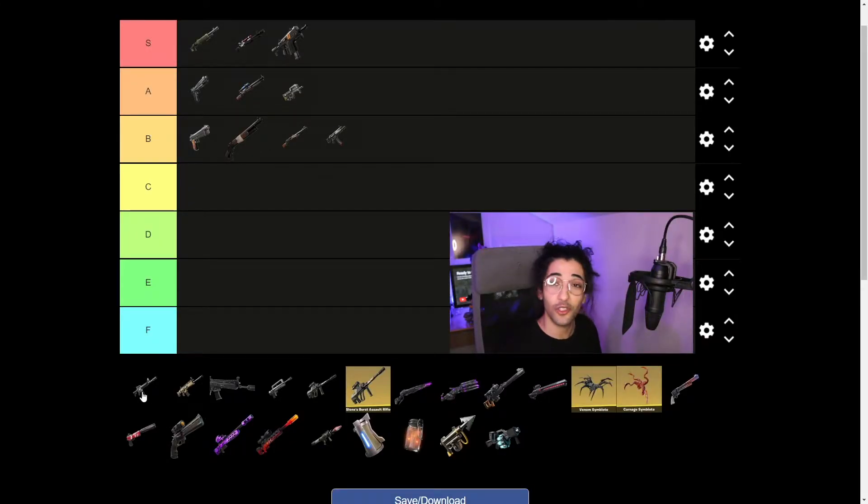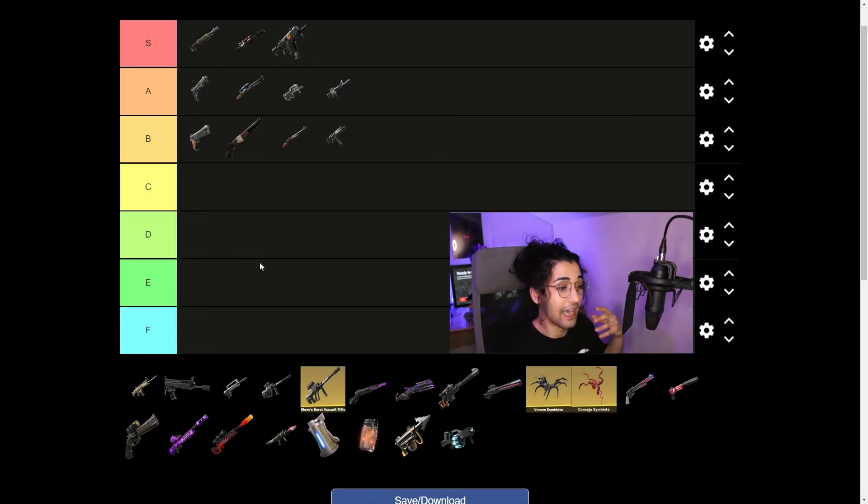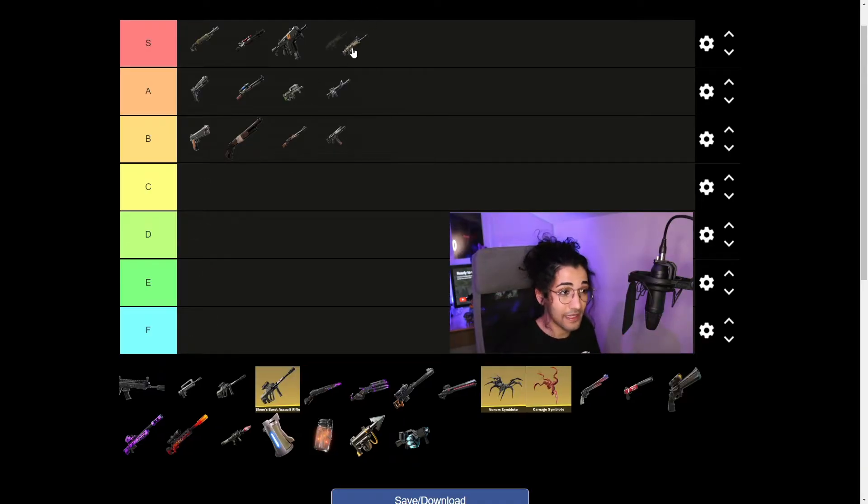Moving on to the common assault rifle — that is a phenomenal weapon, going into A tier for me. It does feel a bit off with the grey and green variants, but I really like it. After that we have the SCAR. This weapon is broken — A tier. I love it, but it's broken, let's be honest.